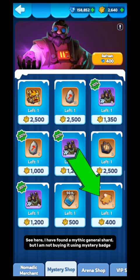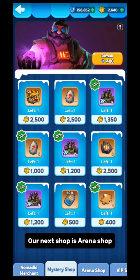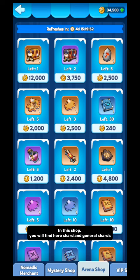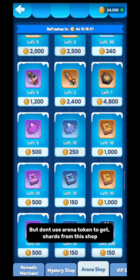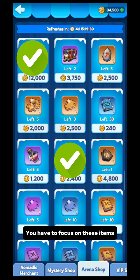Our next shop is Arena Shop. In this shop you will find hero shards and general shards. But don't use your arena token to get shards. Arena token is a valuable item — it is used to get mythic hero gear. If you already have 5 heroes with a full mythic gear set, you should get Strengthening Siren using arena tokens. Don't use arena tokens to get shards from this shop. You have to focus on those gear items and avoid hero shards and general shards.